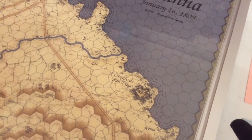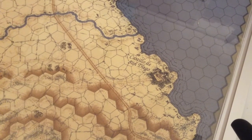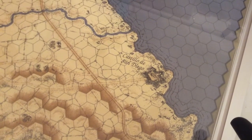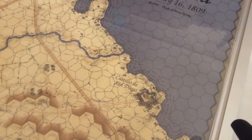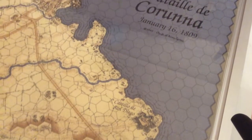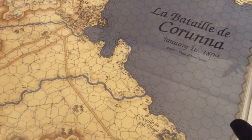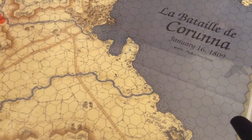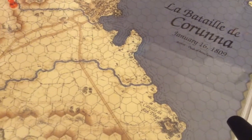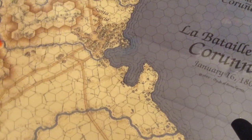Now, overlooking the harbor, we have the Castillo de San Diego, which is a sort of medieval fort. If the French get there and start to unlimber some of their artillery, that can trigger the British evacuating prematurely or the fleet leaving, or it could bring on intervention from the warships in the harbor.